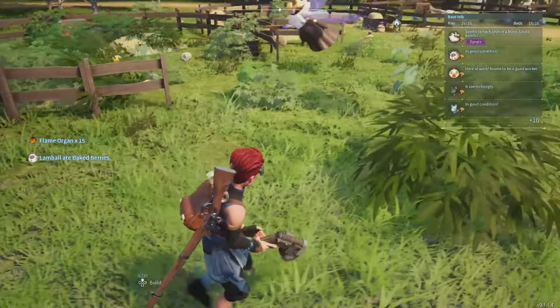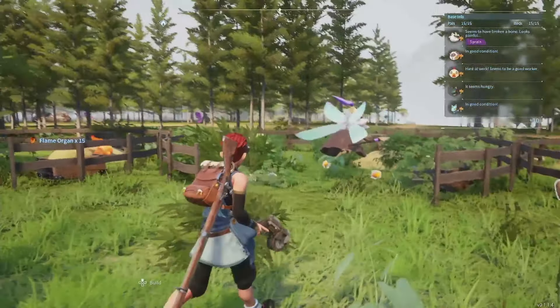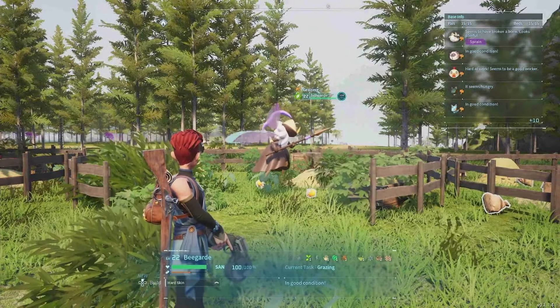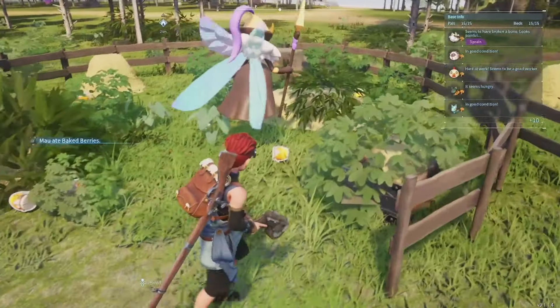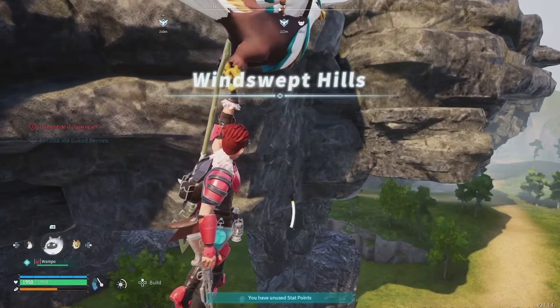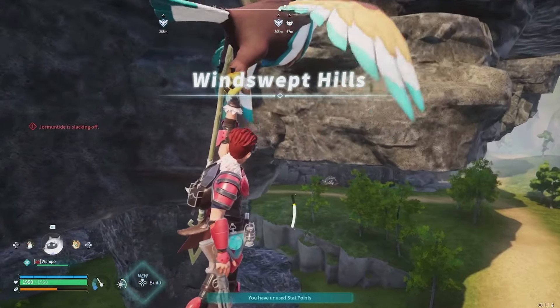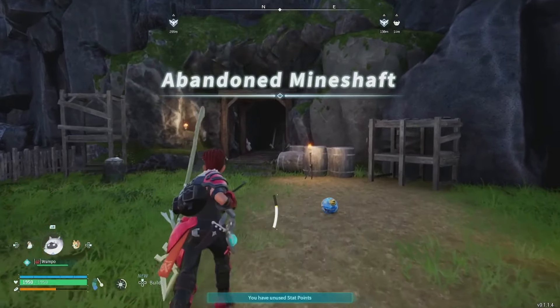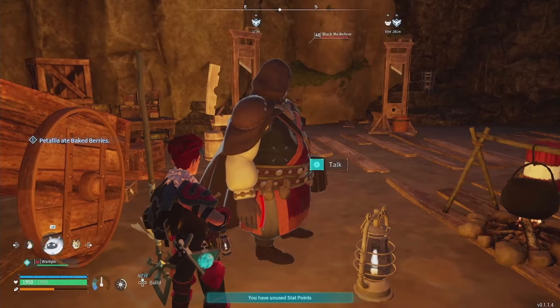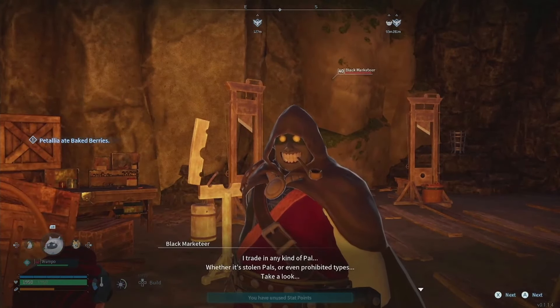Up next we have the Beegarde. Beegarde is difficult to obtain pre-level 30. In order to obtain it pre-level 30, you have to visit vendors. Just to the southwest of the Abandoned Church's ravine, jump down into that ravine and you will find yourself in front of the Abandoned Mineshaft. Head into the Abandoned Mineshaft all the way down to the end, and you will find a Black Rock trader.